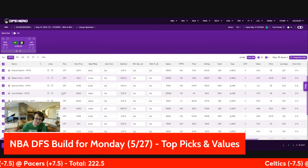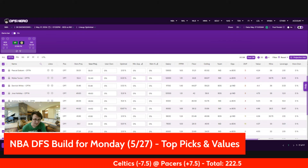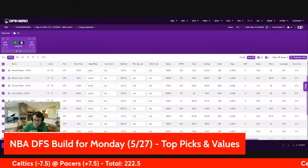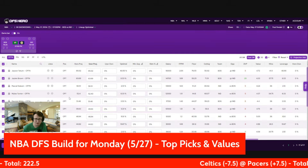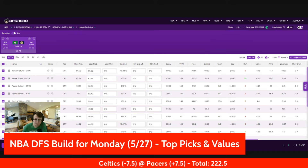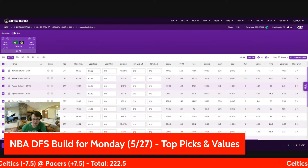That probably does it for true captain plays I feel good about. As we've seen in the playoffs, guys like Jaden McDaniels, Drew Holiday, and Andrew Nembhard can all help you get takedowns out of the captain slot — you can absolutely put anybody there. But as far as high priority goes, I would go Tatum, Jalen Brown, Siakam, and then maybe Nembhard or McConnell. Those are probably my priority captains on this slate.